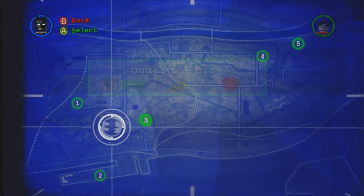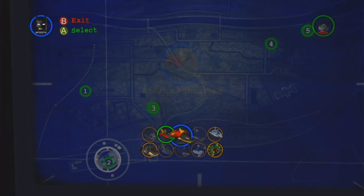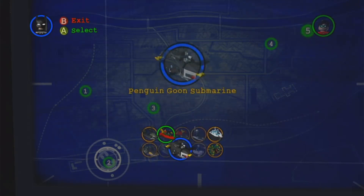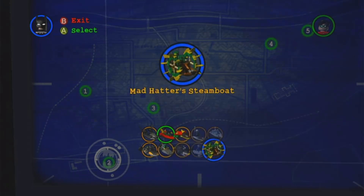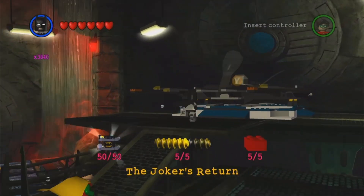Now for the sea vehicles — these are not my favorite. First we've got the Bat Boat, then Robin's watercraft which can't be selected, Robin's submarine, the police watercraft, the police boat, the Penguin submarine, Killer Croc's swamp rider, the Penguin goon submarine, Police Iceberg, and Mad Hatter's steamboat.